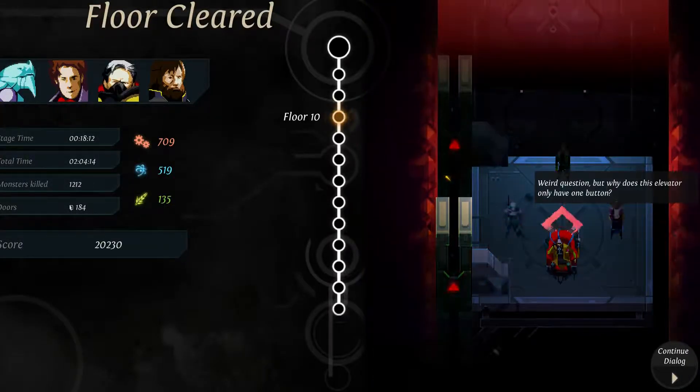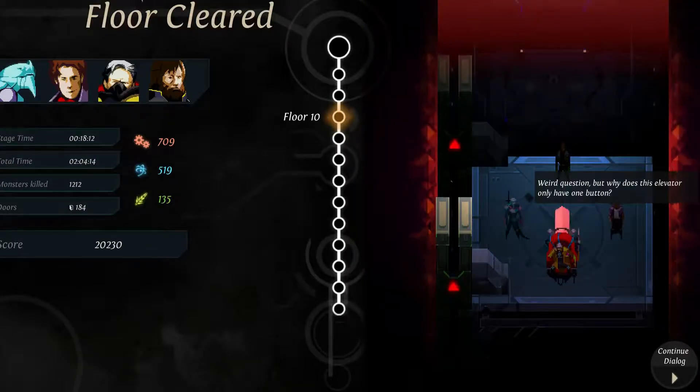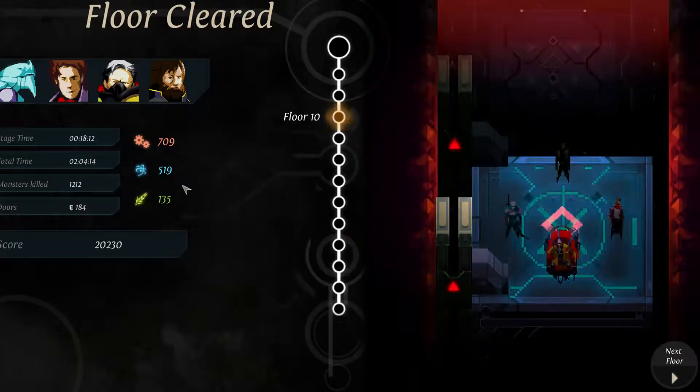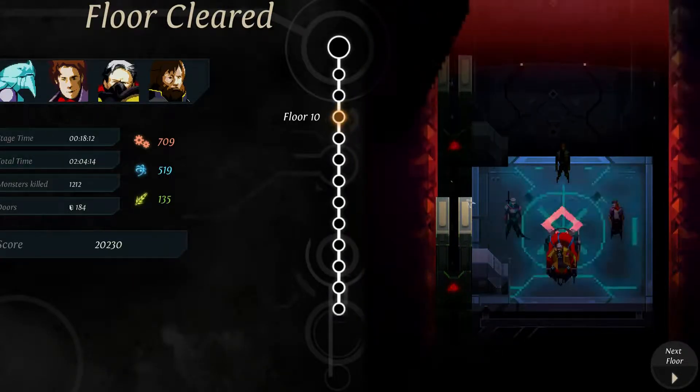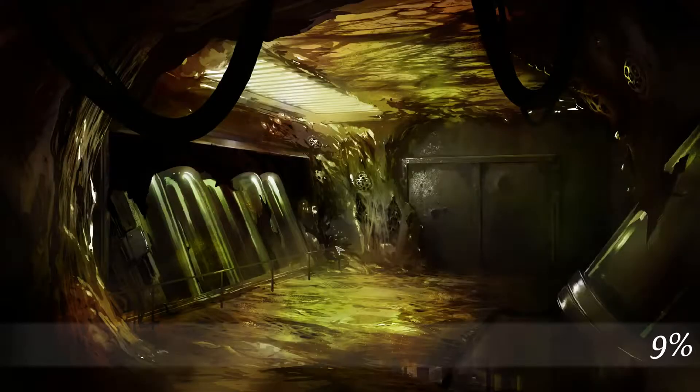Hey guys and welcome back, my name is Darren and we're gonna continue our Dungeon of the Endless Library Pod run. We're on floor 10, almost done. We had two excellent floors so two of our heroes are level 15. Now since we have the Library Pod our heroes are not that great, so level 15 doesn't mean too much, but it does help. Our KIP cannons are kick-ass by now.